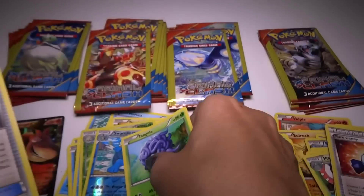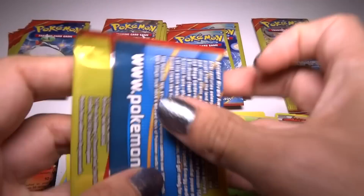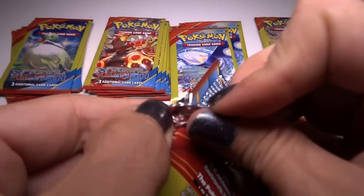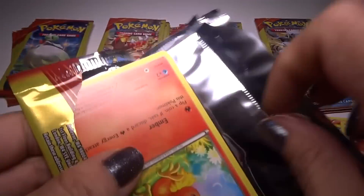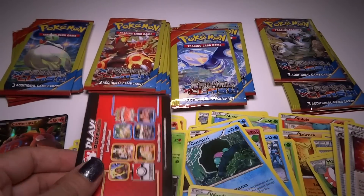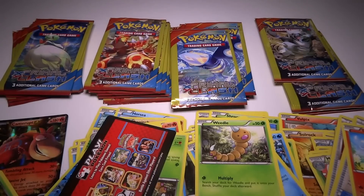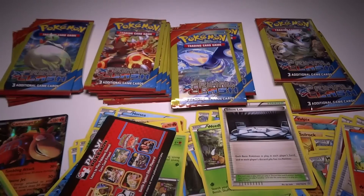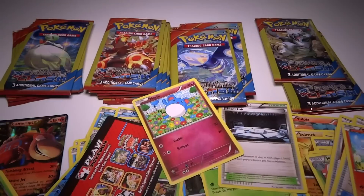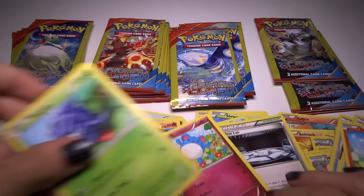Swampert foil. And another Rare Candy. Let's see — this pack... Uh-oh. Uh-oh. Avalanche. I think one of these was in there, I'm not sure which one. I think those were the cards. Sorry.